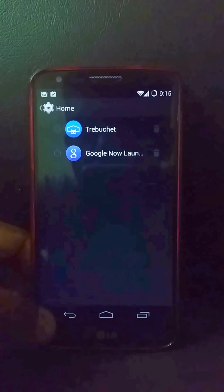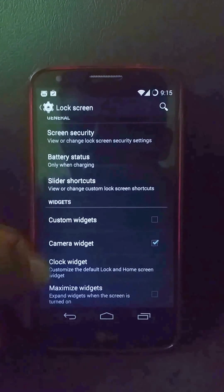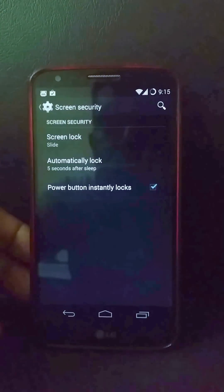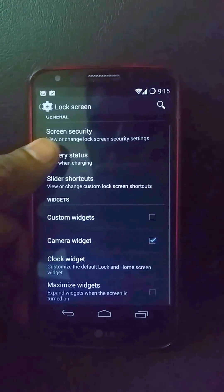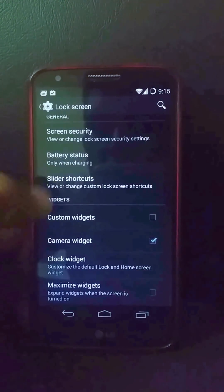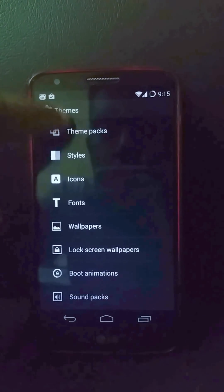Under Home settings you can switch between the two launchers. In lock screen settings you can change security to slide, face unlock, pattern, etc. Battery status can be changed to always on. You also get slider shortcuts and custom widgets you can add there.